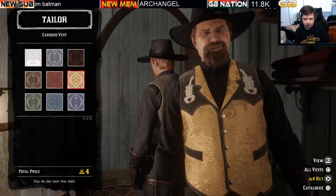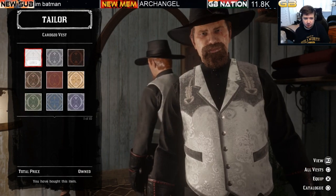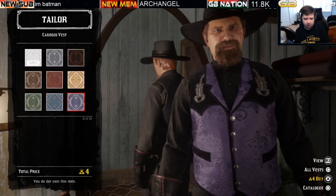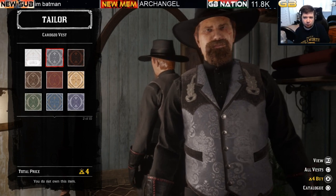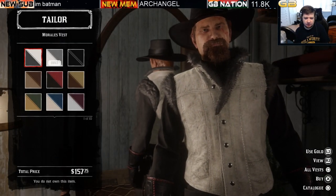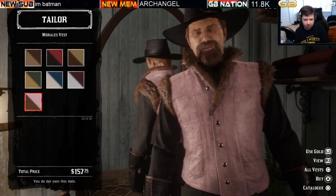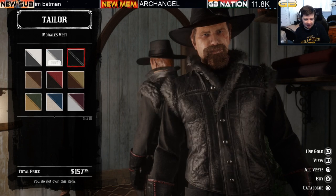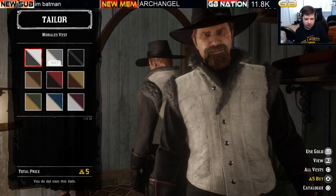This is a great time to purchase whatever limited stock clothing items suit your fancy because you don't know when they'll be rotated back in. All ten variations of the Cardoza vest can be yours for four bars of gold each. The third limited stock vest is the Morales vest at $157.75 with ten variations, at five gold bars each. It has a colder weather vibe — good for snowy areas like Amberino.